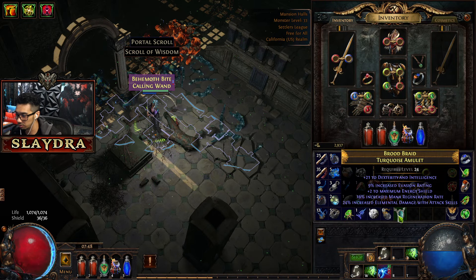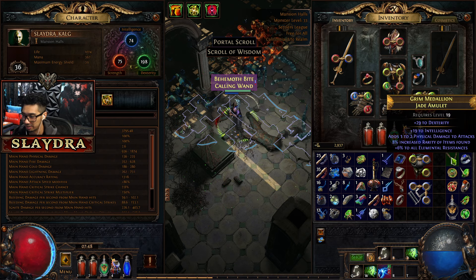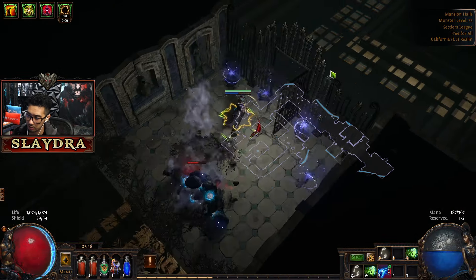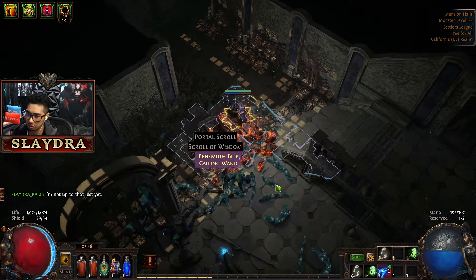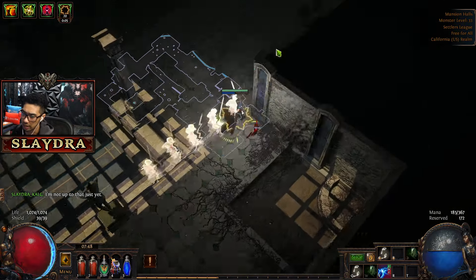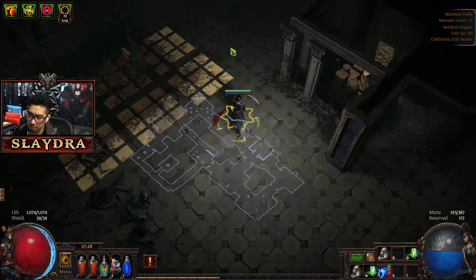Be cautious about clicking on things — if you get frozen that's a problem, though I have freeze immunity. Let's see what we got — it's cold and fire with increased physical damage. Elemental Damage with Attack Skills is good, plus Dex and Int. Our current ring gives resistance but this new one will technically give more damage — we'd go from 33 to 37. We lose six resistance but I'm not too worried about that.